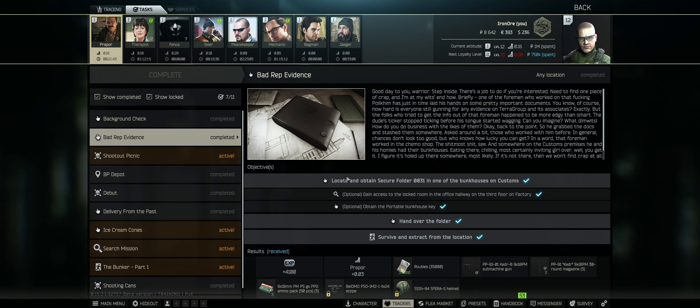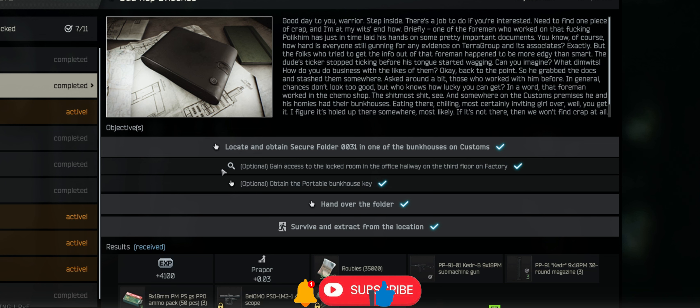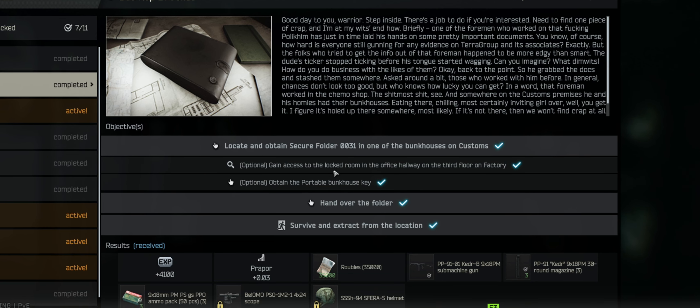So Bad Rep Evidence from Popper's main quest line — there are five different things to do here, and two of them are optional. The first one is to locate and obtain secure folder 0031 in one of the bunkhouses on Customs. Optional: gain access to the locked room in the office hallway on the third floor of Factory. The other optional one is to obtain the portable bunkhouse key. The reason these are optional is because there are different ways to get the bunkhouse keys, so I'm going to show you how to get them.